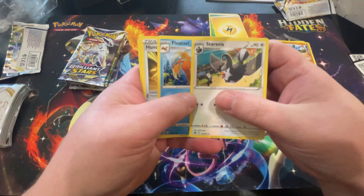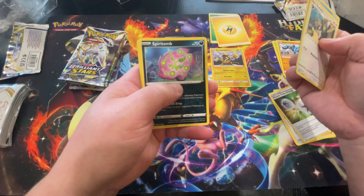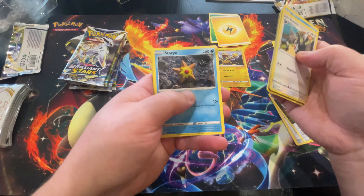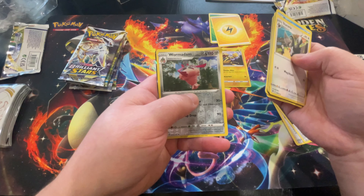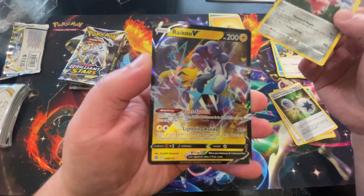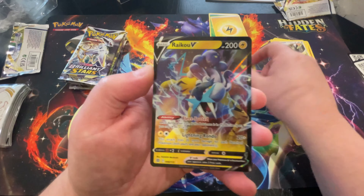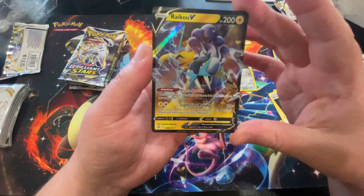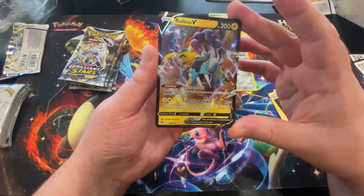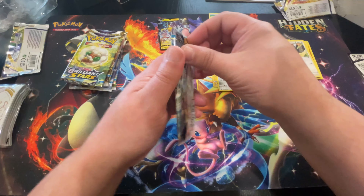Alright, second pack. Staravia, a Floatzel, Hunting Gloves, a Magmar, Spiritomb, Burmie, Impidimp, a Staryu, a Reverse Holo Wormadam — what a name, right? Looks like we got something special back there. Oh, look at that — a Raikou V! Very gorgeous art. I love that art. That is one of the three legendary dog Pokémon. You can get Suicune, Raikou, or Entei. Entei V is in this set. That's really nice. First hit!